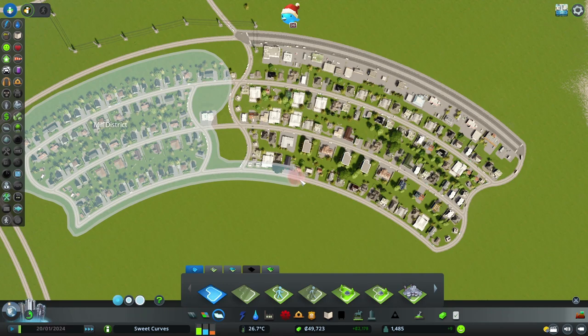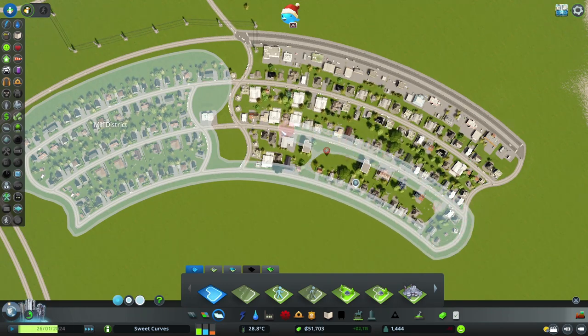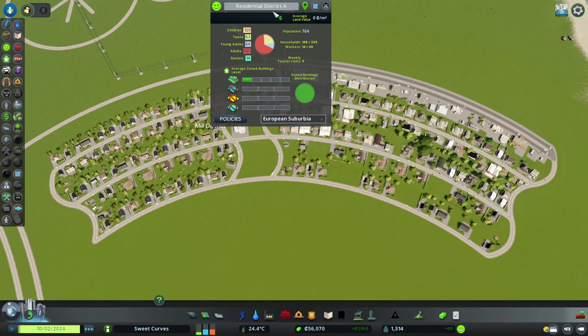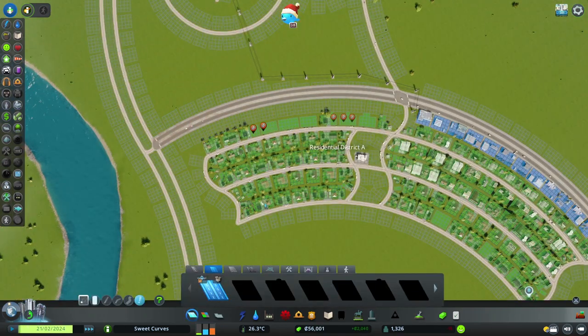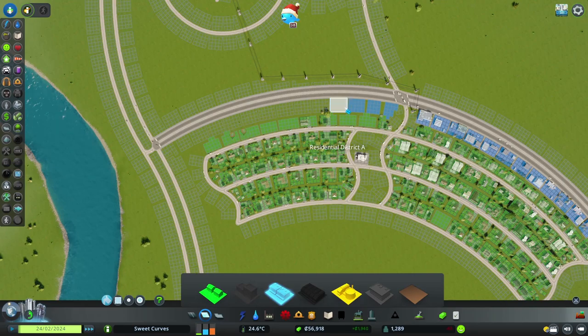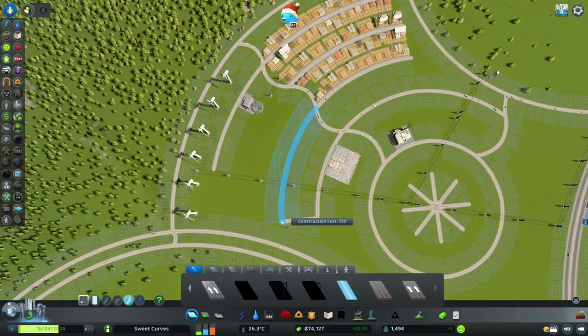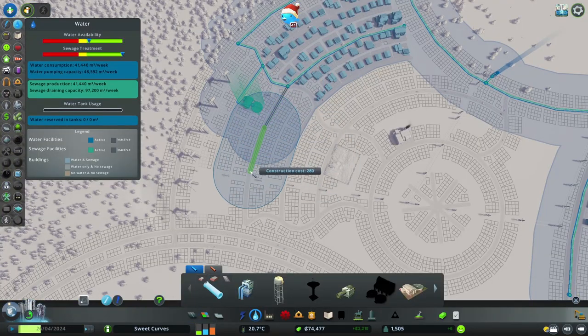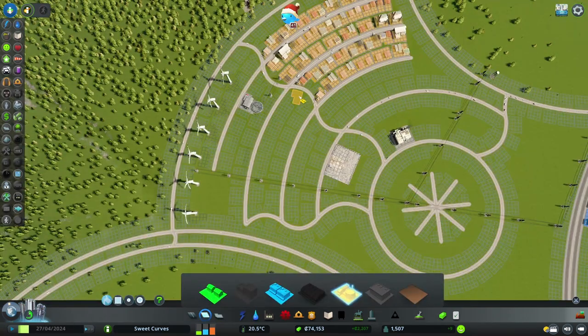The only exception is education — citizens take a long time to get educated, so schools can usually be placed earlier. I'm still not upgrading zoned industry and commercial, so there's not really a demand for educated citizens yet, and I can hold off placing the first elementary school a little longer. I expand the residential district theme little by little, because when a new theme is applied to existing buildings they are automatically destroyed, and losing all my residential at once would impact the stability of the city.